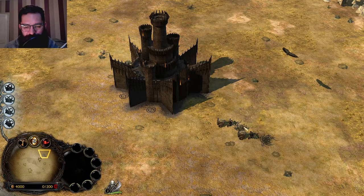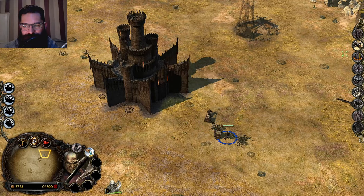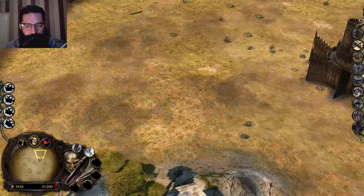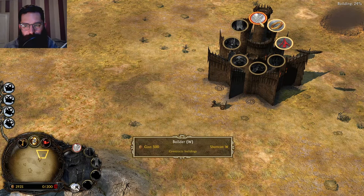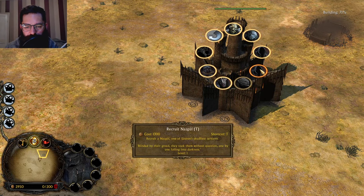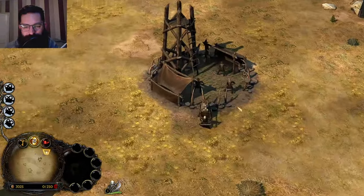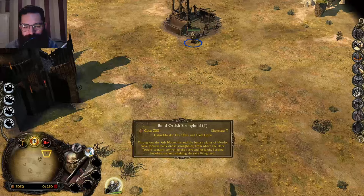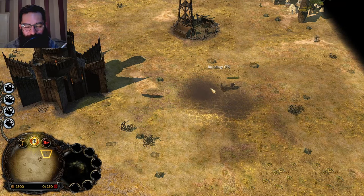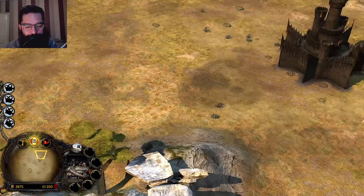Moving on to Mordor. We've got a Slave Farm which uses meat, and then the good old Lumber Farm - resource dependent on trees, but it gains resources a lot quicker. Heroes you can get: Gorbag, Shagrat - never Shagrat though, whatever you do - General Nazgul, Gothmog, The Mouth of Sauron, Moloch, and of course the Witch King of Angmar. There's slaves going around collectively farming.